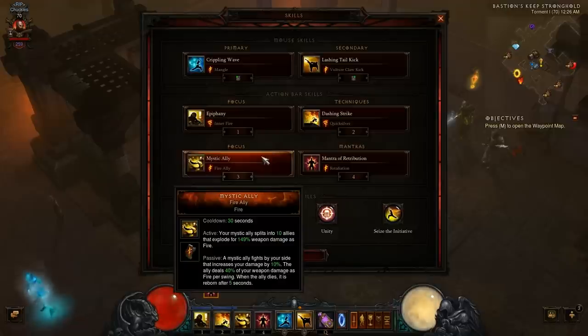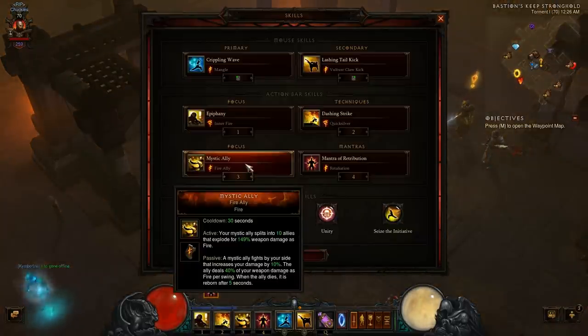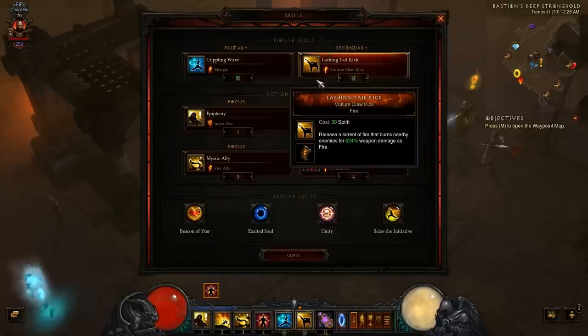Next I went with a very awkward skill, Mystic Ally. I've never used Mystic Ally ever, but to be honest it actually works out pretty well. I went Mystic Ally with Fire Ally. When you activate it, your ally splits into 10 allies that explode for a little bit of weapon damage — not very much, but the passive is what you want. The passive gives you 10% increased damage all the time, and the ally also attacks for you at 40% of your weapon damage. When it dies it's automatically reborn, which is awesome because you don't have to spend a lot of spirit like you would with Sweeping Wind, which means I get to keep my spirit and spend more on Lashing Tail Kicks.